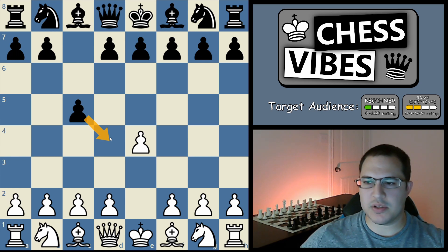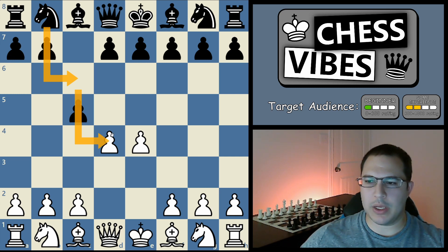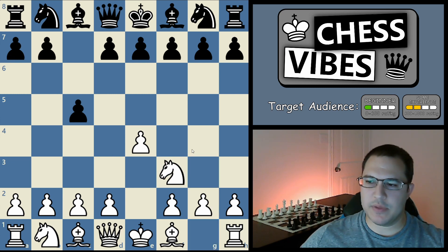Black's idea is that he's just controlling this d4 square to try to prevent you from playing d4. You could still play it right now, but then after he captures and you recapture with your queen, he can bring his knight out and attack your queen and you end up wasting a move having to retreat your queen. So it's not advisable to play d4 immediately. Knight f3 is the best move, defending the d4 square so that you can play the pawn up the next move.